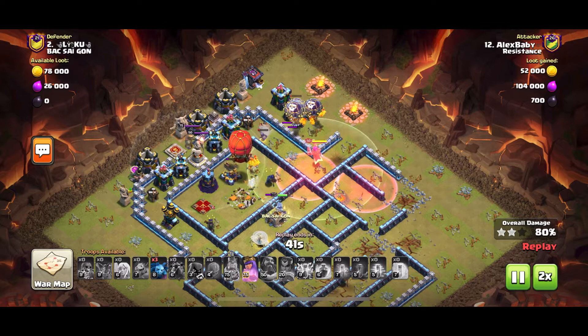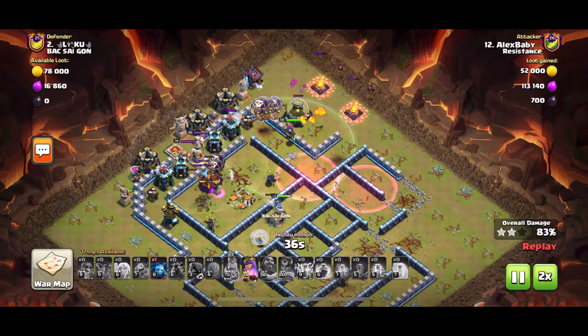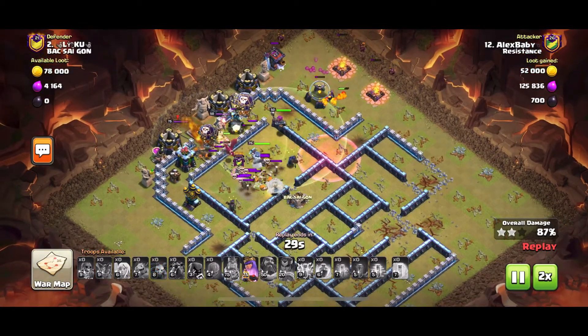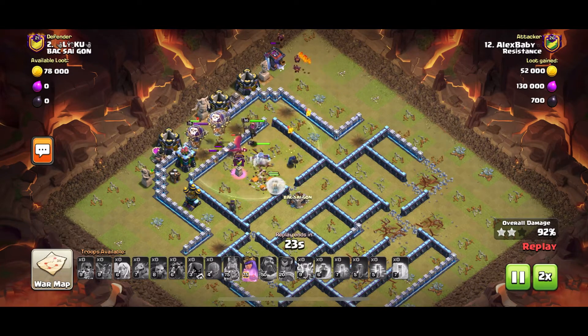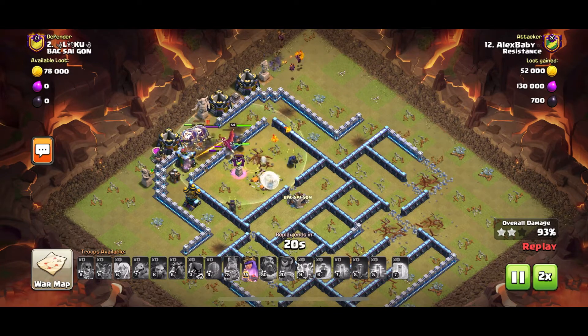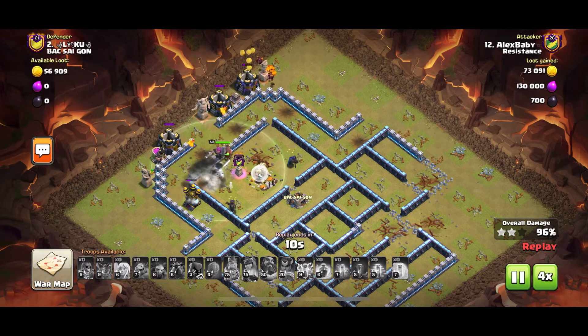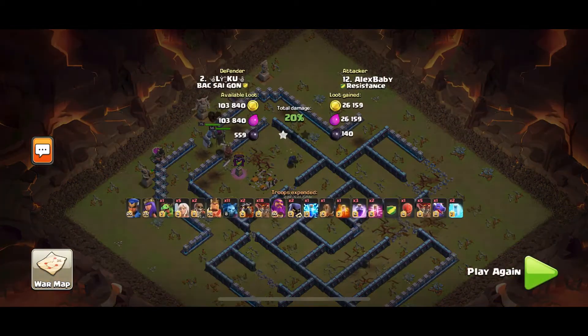The Slammer still hasn't popped. The ground Expo goes down, now the Slammer pops over the Wiz Tower and the Wiz Tower goes down. There's only the Warden statue, the Archer Tower, and the last Air Defense left but the Queen is still alive with her healers and full health — it's just clean up. He's got a few minions and pups to get rid of some of the storages, and the Queen and Warden get rid of the rest. Very nice attack by Alex Baby.